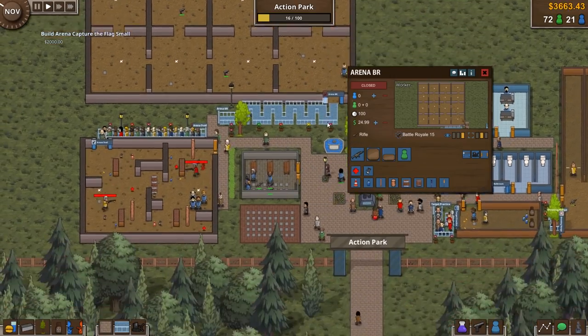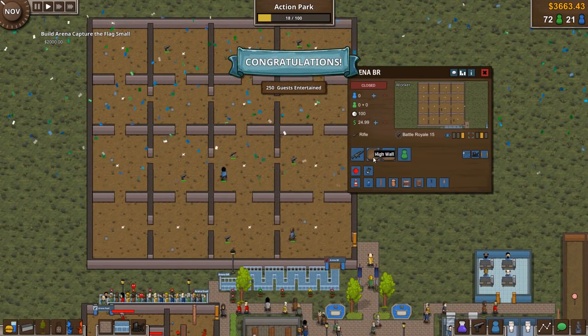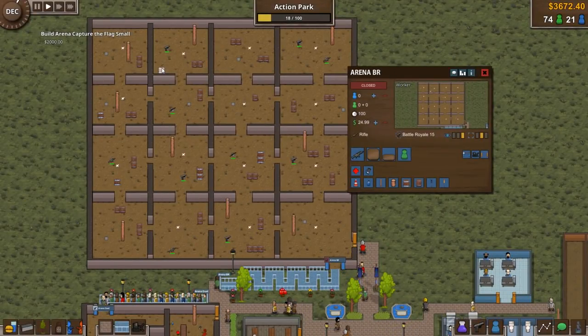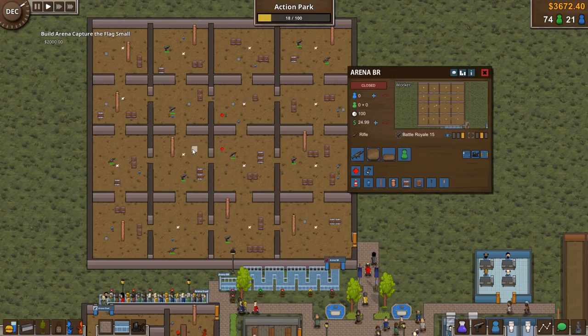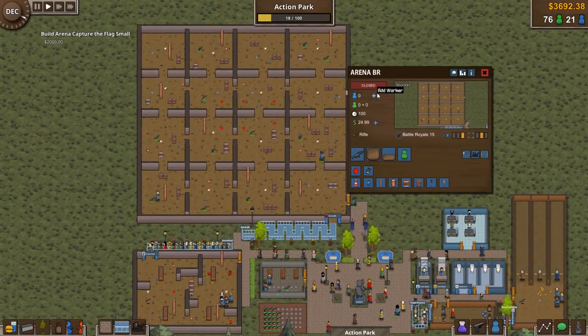Guns aren't cheap — that was expensive. Next we need obstacles and crates for variation, plus bottles of water in case they get thirsty. Health packs go toward the middle since that's where people end up at the end — let's put six of them. Flash bangs go on the outside so the perimeter players get a bit of an advantage. That's our battle royale arena done. We're going to need a lot of workers.